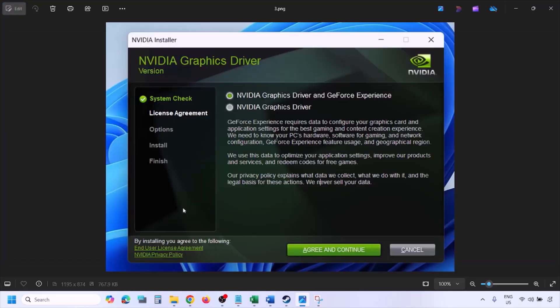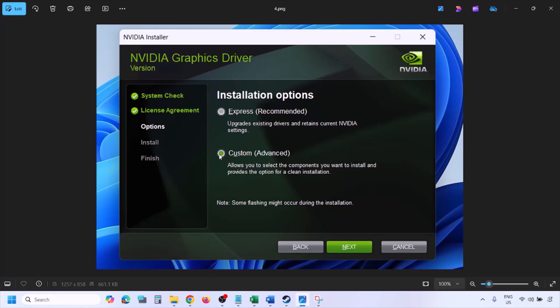You will see this screen — click Agree and Continue, then select the Custom option. By default Express is selected, so select Custom and click Next.